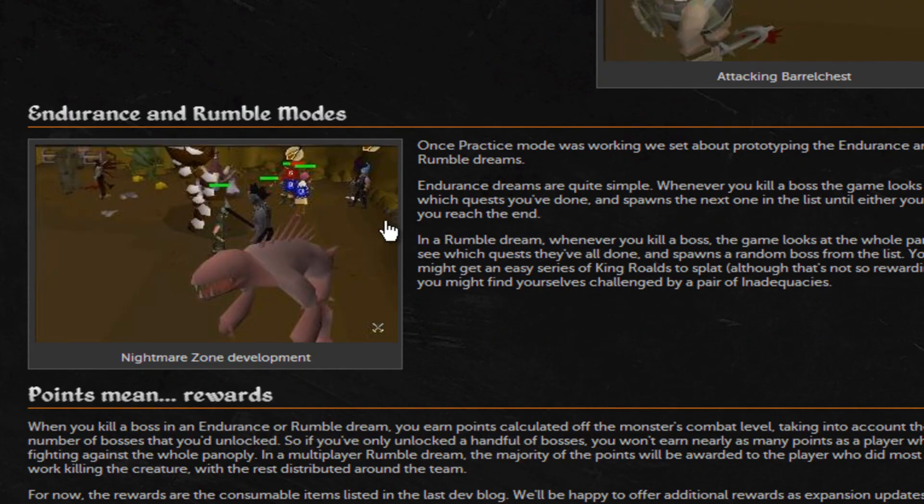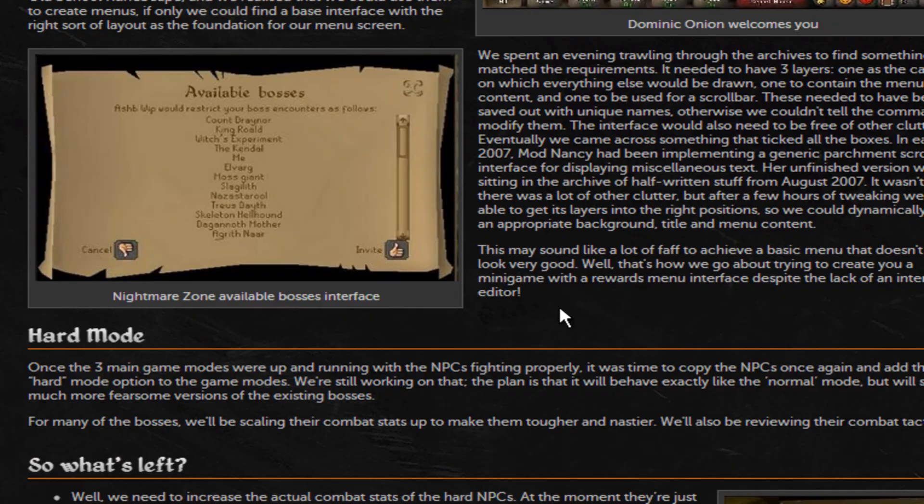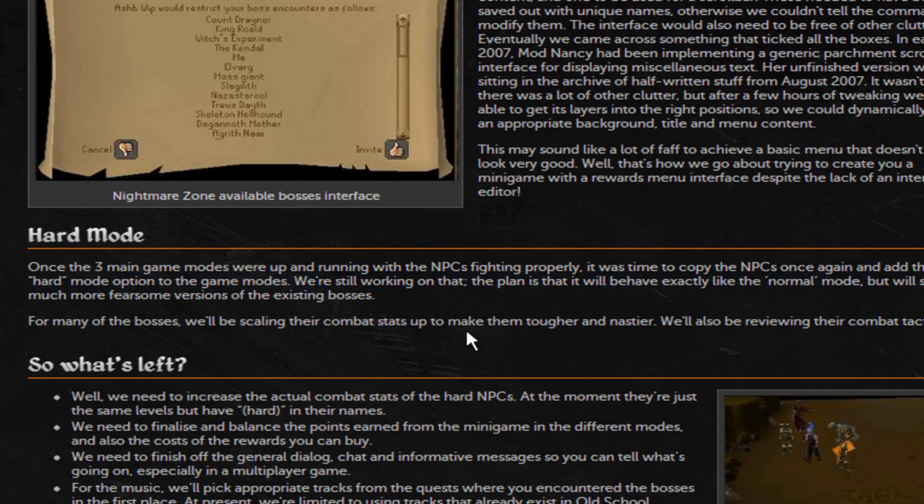Then you can do endurance and rumble modes. You can select a few bosses and do these together too. This is kind of like a minion tower. The rewards section is above the nail area, and you've got hard mode where the bosses will be harder.